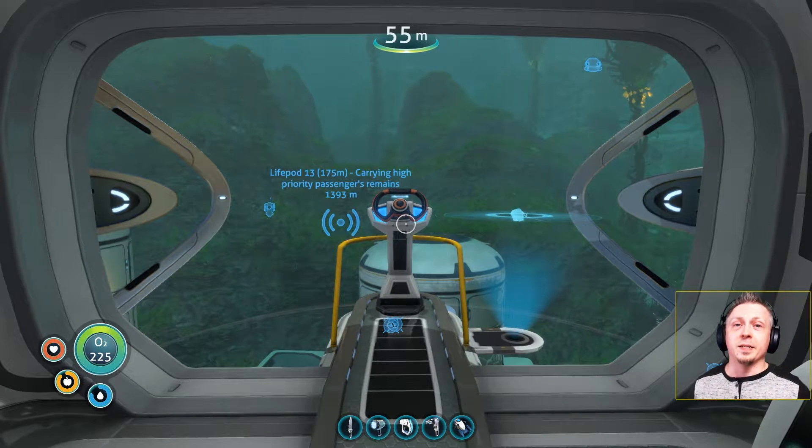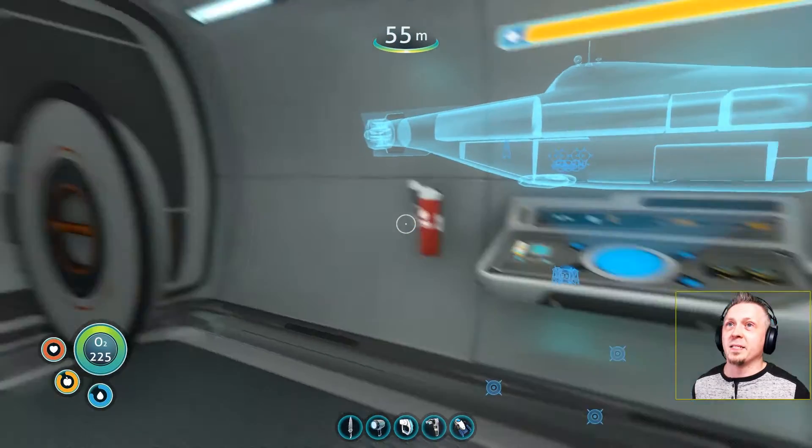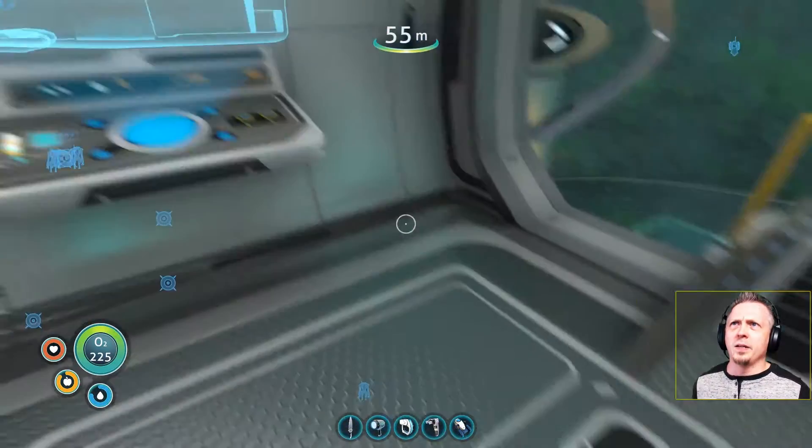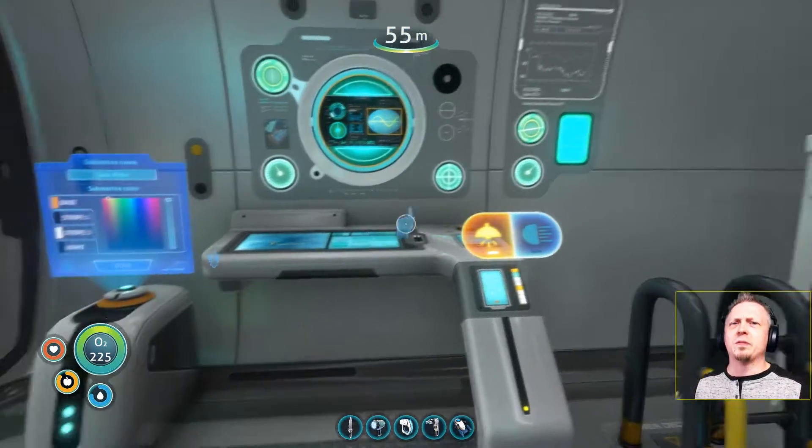Normally this whole season has been about completing the storyline and building big bases — one way out at the floating island, one down below, another in the inactive lava zone. But last week it finally caught up with me. I was running out of time, didn't have enough supplies, so I had to resort to console commands. Some of that footage got accidentally left in the video that got originally uploaded, so I got caught using console commands when I've been trying to do this all legitimately up to now.